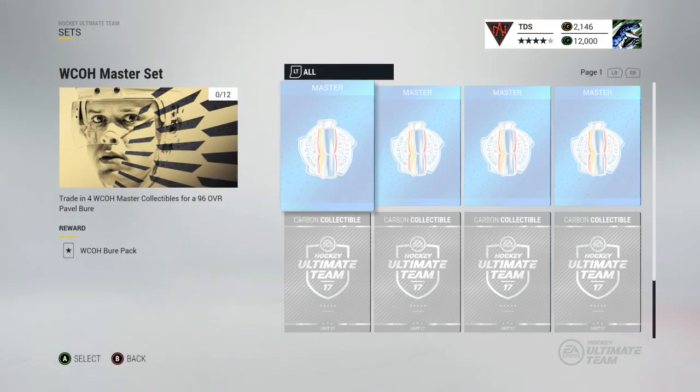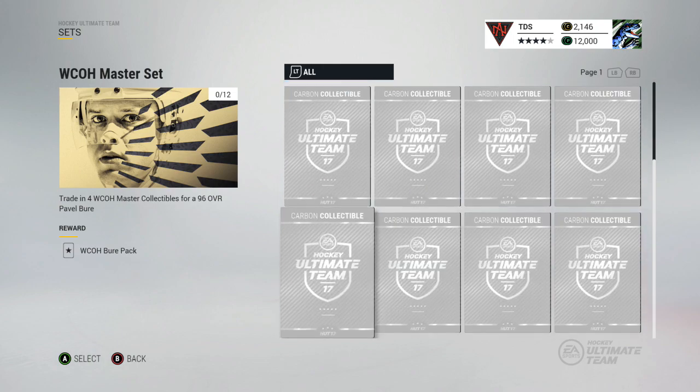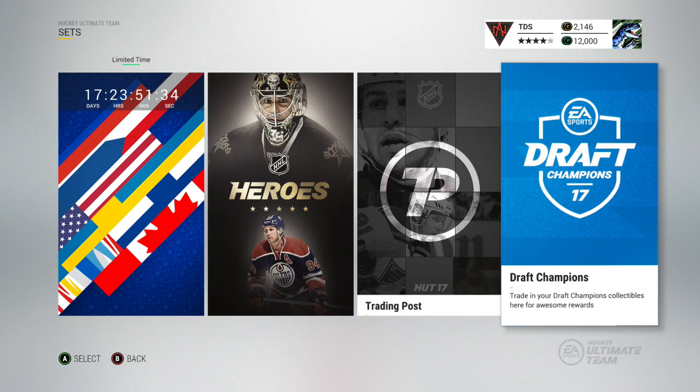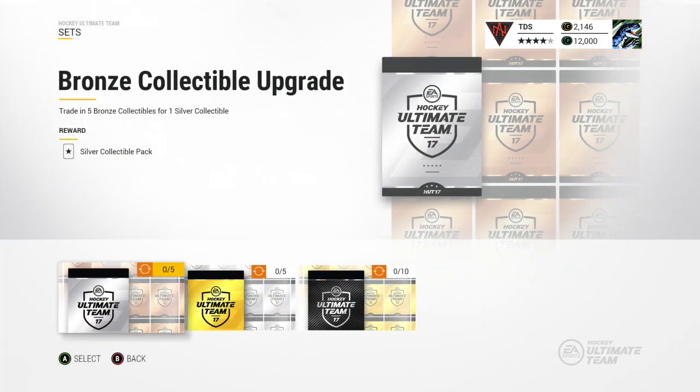Then there's the master set which gives you a 96 overall Pavel Beret. This one's really hard because you need to get all the other guys — I think you need eight carbons, which is a little too much for me. I checked the trading post and they didn't add anything different. All those new sets are in that one category for 18 days, so this stuff won't be here forever.